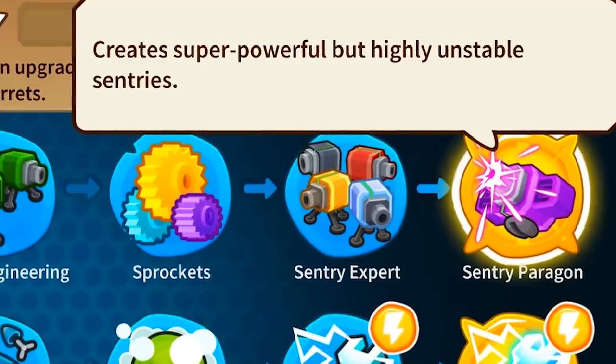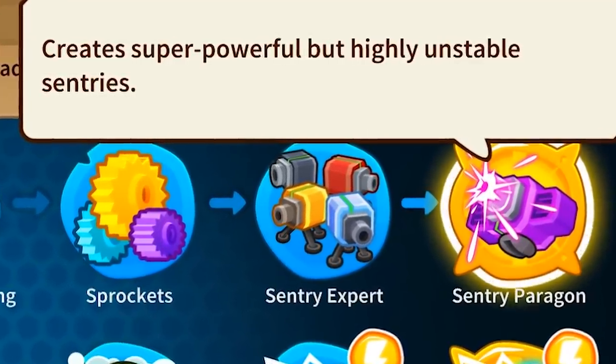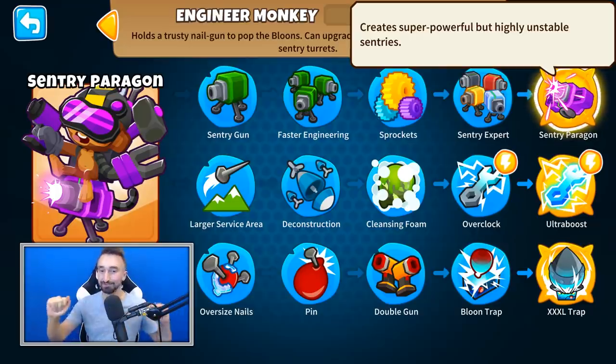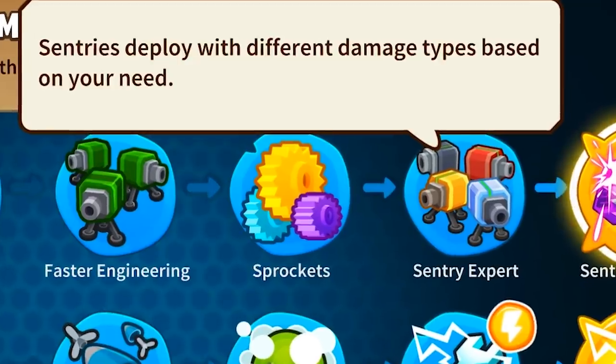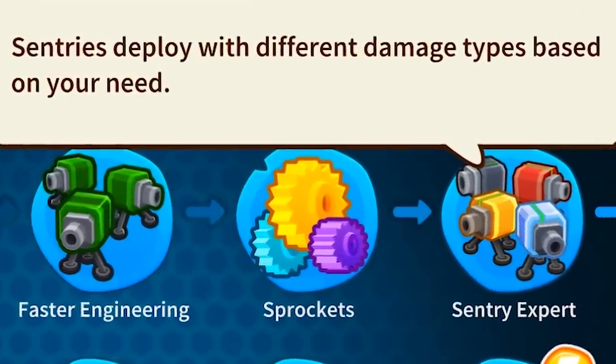First, we have the Sentry Paragon, which creates super powerful but highly unstable sentries. Looking at the prior upgrade, Sentry Expert, it makes you throw down sentries of all different kinds that have specialties in popping different Bloons.